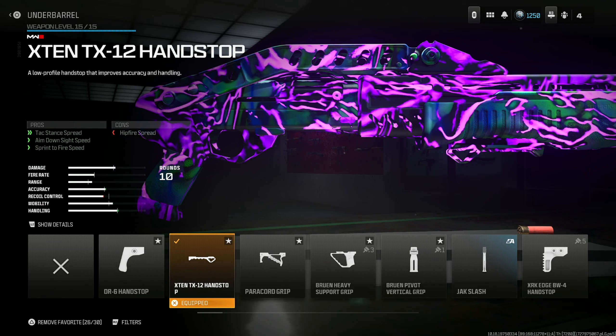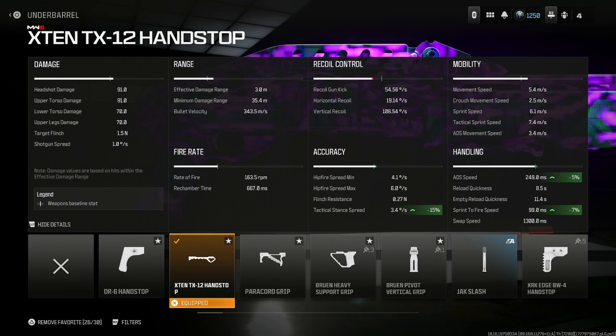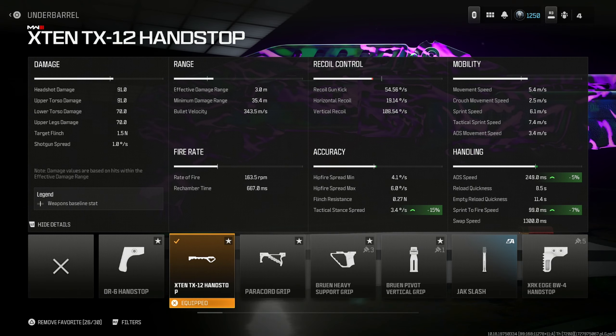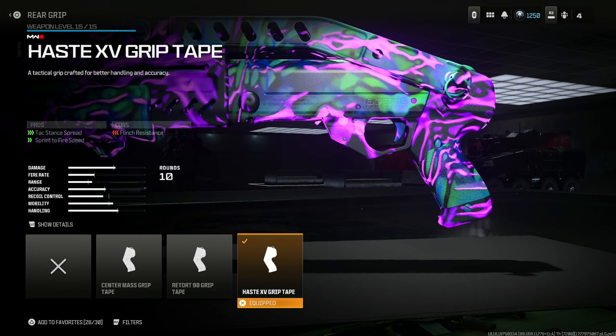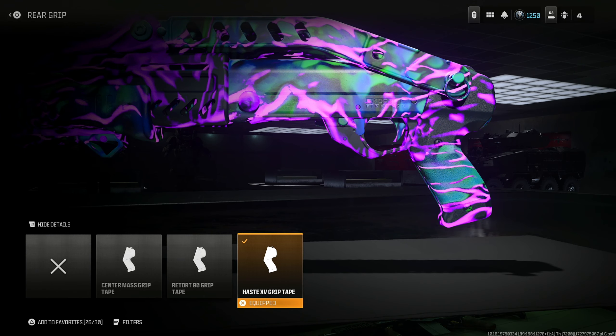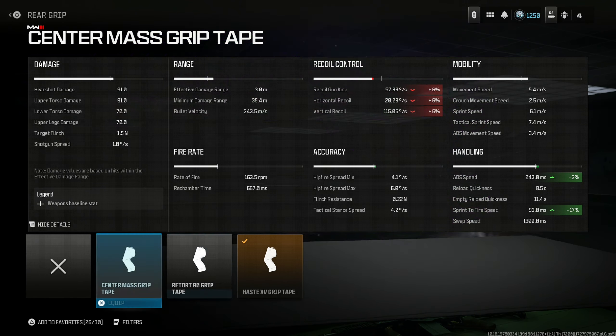Put on the X10 TX12 Handstop for attack stand spread, aim down sight speed, and sprint to fire speed — 15% attack stand spread, 5% ADS speed, and 7% sprint to fire speed. There's really nothing better. Make sure you're putting on the Haze 15 Grip Tape for attack stand spread and sprint to fire speed — 19% attack stand spread and 12% sprint to fire speed. It's just so significant and better than everything else.